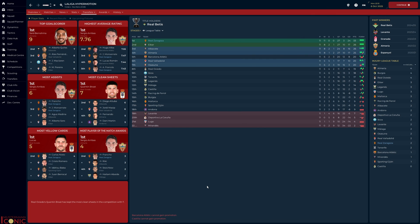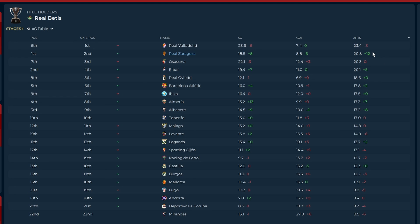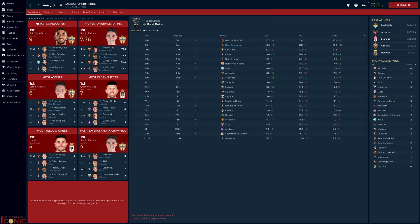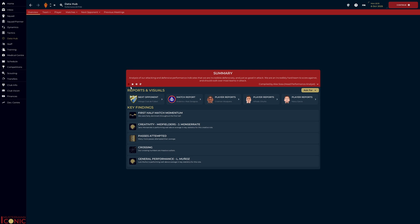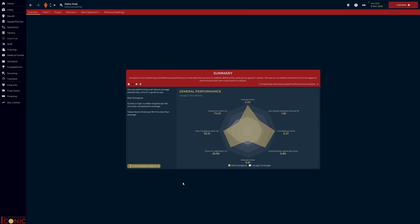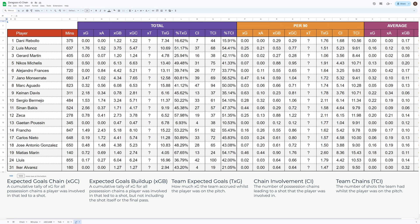That result maintains our 100% record after eleven games. We are massively overperforming — having accrued 60% more points than expected — and make no mistake about that. I am confident we will get automatic promotion, but we have to anticipate regression at some point. By going through the data, however, we can at least try and iron out some of those issues before they have a chance to derail us. At the top of the episode, I mentioned one other metric: Expected Threat, or XT.